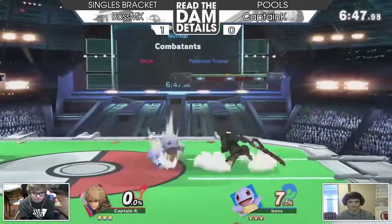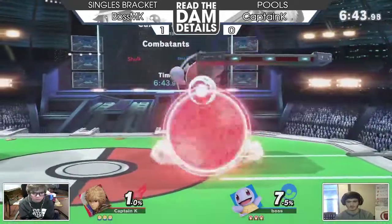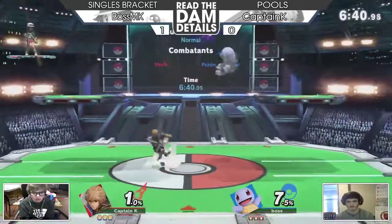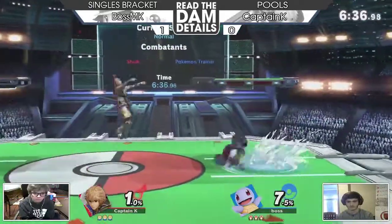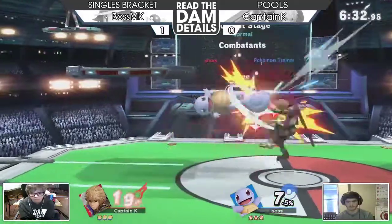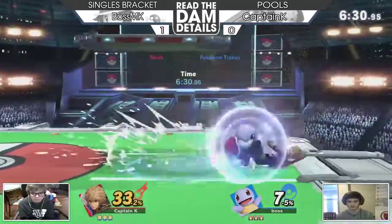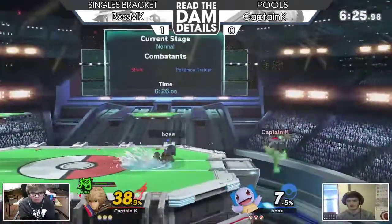Captain K just needs to keep his range right now, not let Boston K get in for free — especially against Squirtle. Because he got so much mileage off it the first stock last game, and then Boston K kind of figured it out. Like, 'If I go Ivysaur I have a projectile now, if I go Charizard I can basically threaten you at a very similar range to your own.'